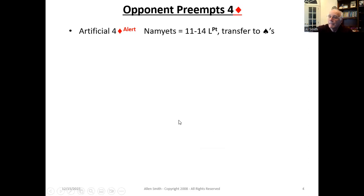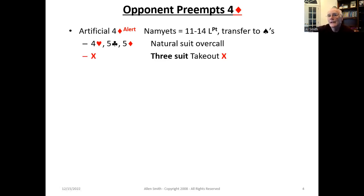If the opponents preempt four diamonds, it's a little different scenario. Four diamonds using Namyats is also artificial — it's a transfer to spades. So we've taken spades out of play. The natural overcalls are going to be four hearts, five clubs, and five diamonds. We don't want to bid four spades knowing the opponent has seven-plus of them. The double is a three-suit takeout double. You're going to need a pretty strong hand because you're essentially telling your partner to bid four hearts, five clubs, or five diamonds.